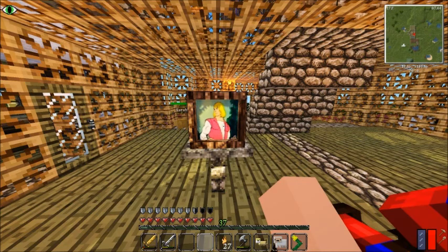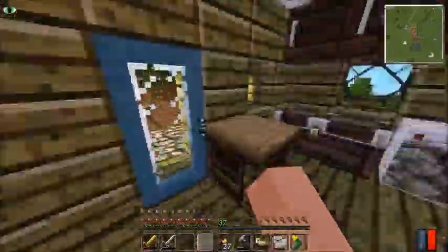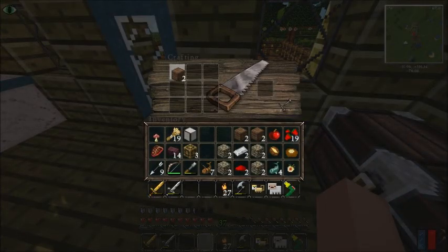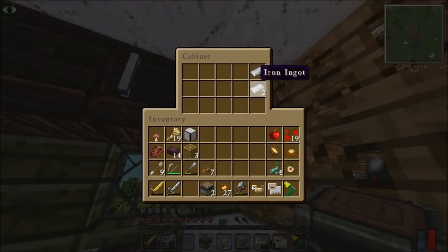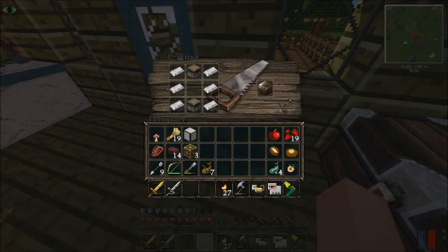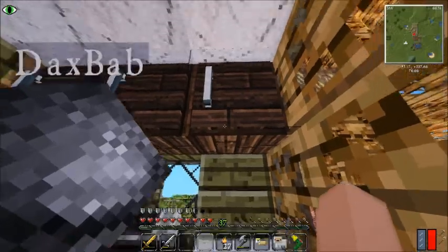Oh, the whack weird and wacky stuff you make. The next thing we're gonna make is from Pam's Harvest Craft — I can pick your bunny up, be careful with Sarah. Oh, two pistons. Do I have any carrots? We're making a presser — iron like that — and now we have a presser, which shall go right there.